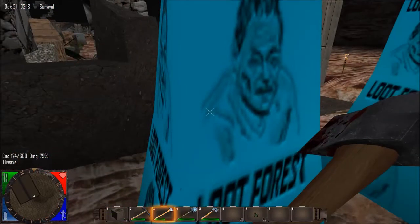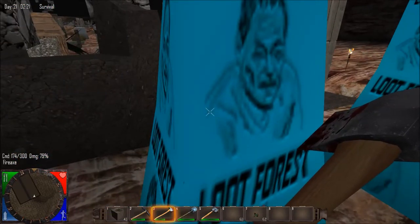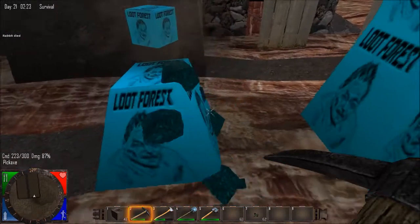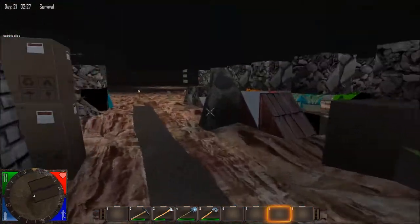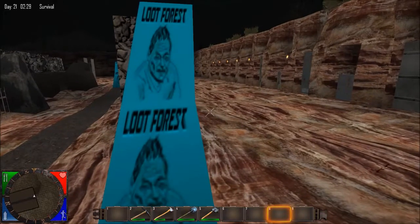Here's more of that loot stuff — it says all Loot Forest. But let me turn the page — it's like Loot Wasteland, Loot Desert, Loot Burnt Forest, Loot Plains. So it's just... even if you break it, it says Loot Wasteland. And this is Loot Plains.